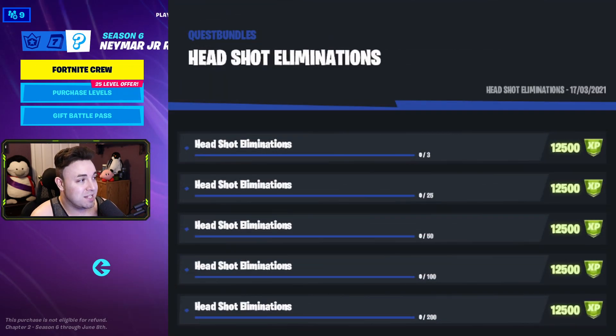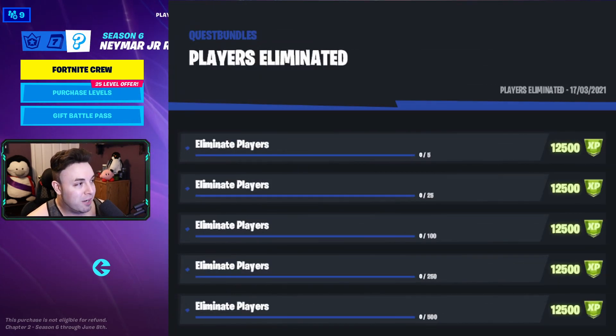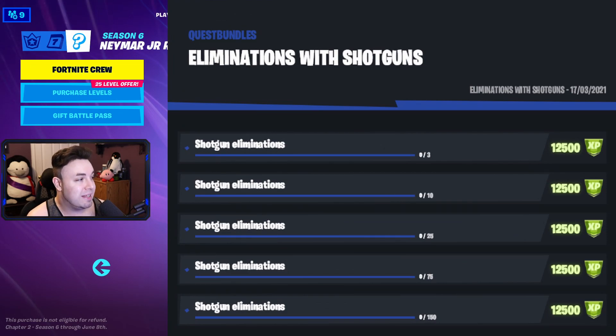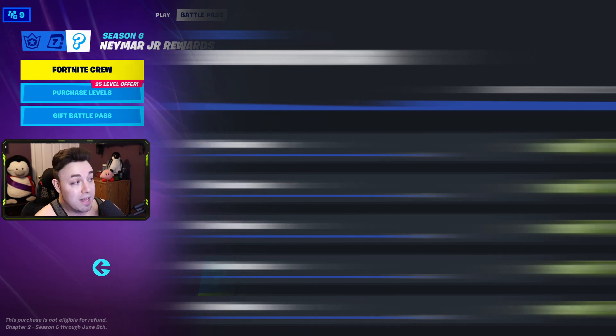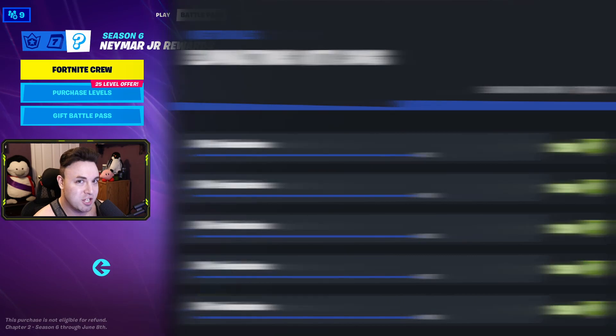Headshot eliminations has us get 3 at the start, then 25, 50, 100, and then 200. Eliminations with pistols: 3, 10, 25, 75, 150. Eliminate players in general — 5 to start, then 25, 100, 250, and 500 at the end. Shotgun eliminations: 3, 10, 25, 75, 150. SMG eliminations — also 3, 10, 25, 75, and 150 total.